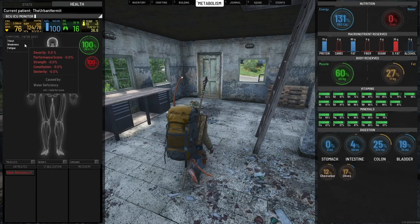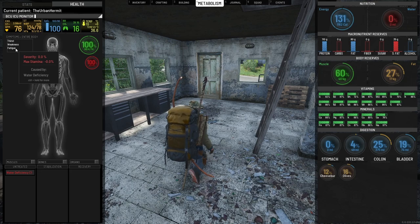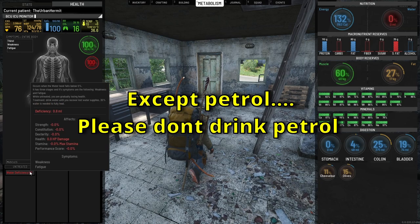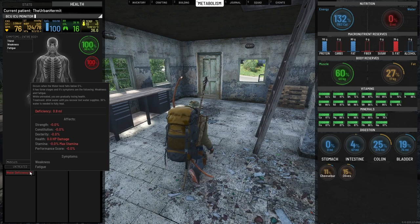Because I've left myself to dehydrate completely, we've now got a water deficiency C1 with symptoms of thirst, weakness, and fatigue. To treat this, all you need to do is drink some fluid — water preferably is your best bet. As you can see, this occurs when water levels fall below 0%. There are three stages, and while untreated you are gradually losing health. Treatment: drink water until you recover lost water supplies — 30% water is needed to fully heal.